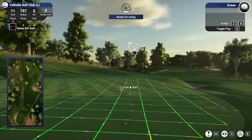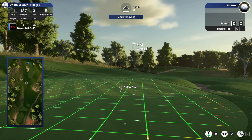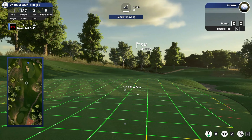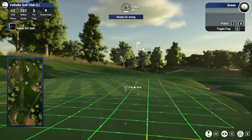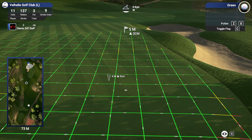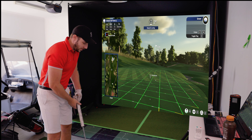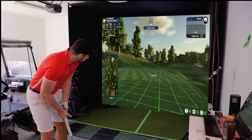How are you even supposed to read a putt like this? I'm going to whinge about this for a long time but I don't understand how in the world you're supposed to read a putt like this. You can't see the green — you can push the Q button and it will show you the top, but it just shows you flat, which way the grain or slope is slowly going. And how are you supposed to gauge how far left or right to move the cursor? You just can't tell.